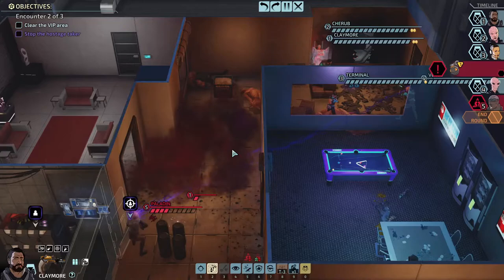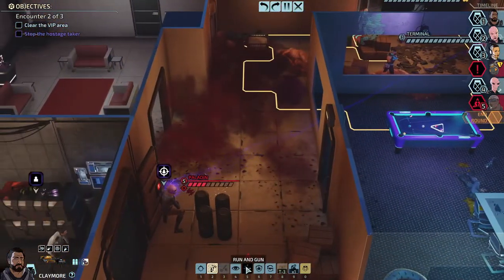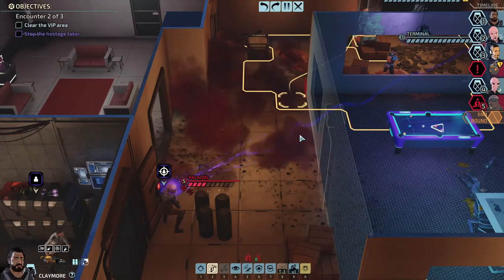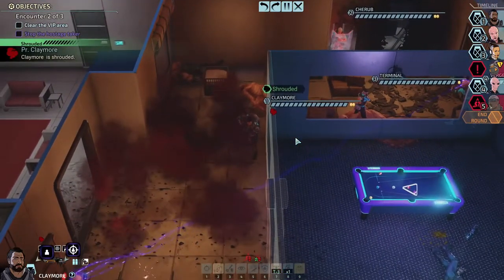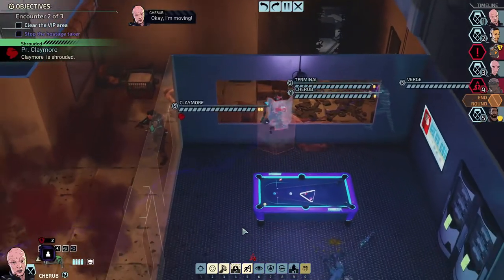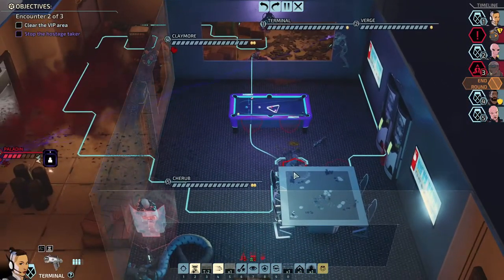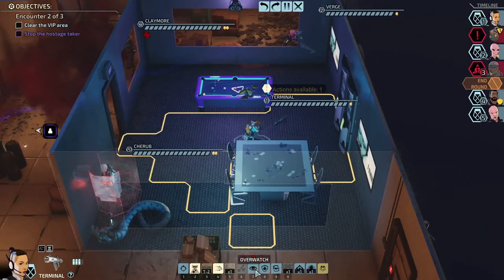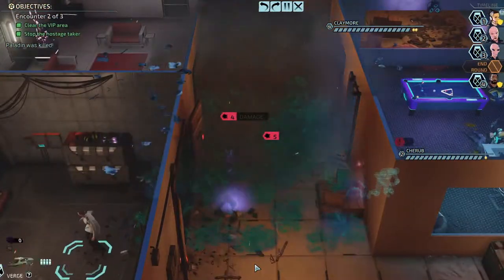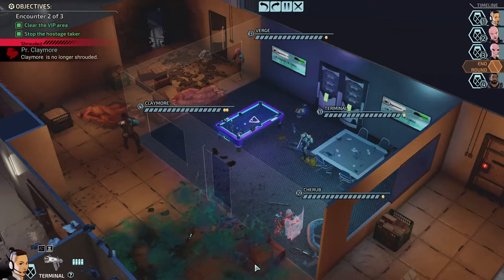Clear the VIP area. Let's move out here. I don't know if we have to keep them safe — we have to go secure them and bring them all the way back. I'm going to start moving people a little closer. I hope I didn't move Cherub too close, but he has a shield so it'll be fine. We'll move her here and have her prepare since this bomb is about to go off. He did get too close but only lost his shield. We didn't have to secure them and take them out — oh, we're on the second encounter.